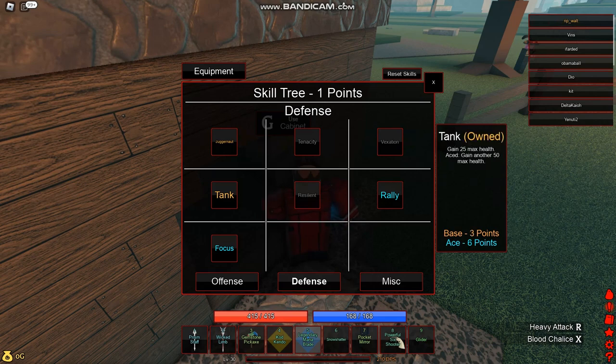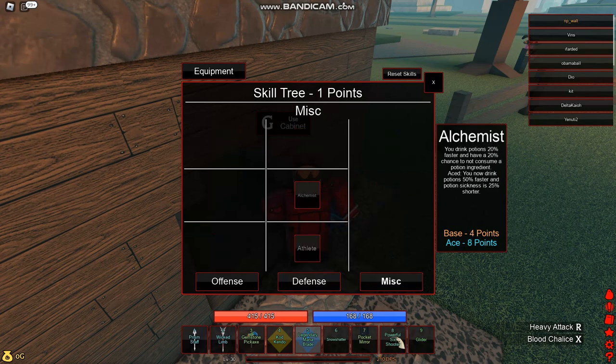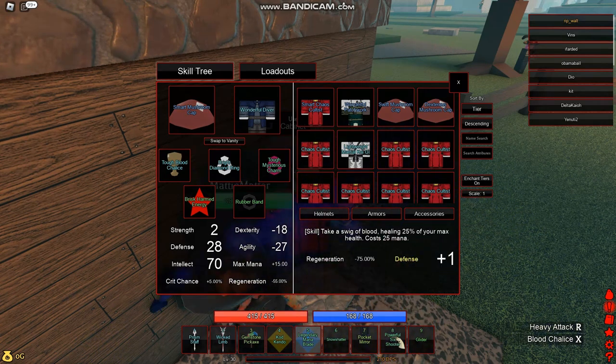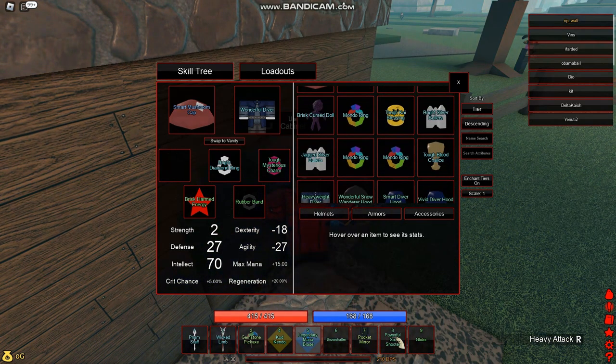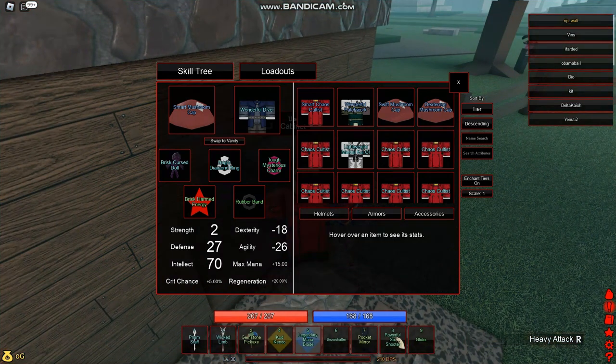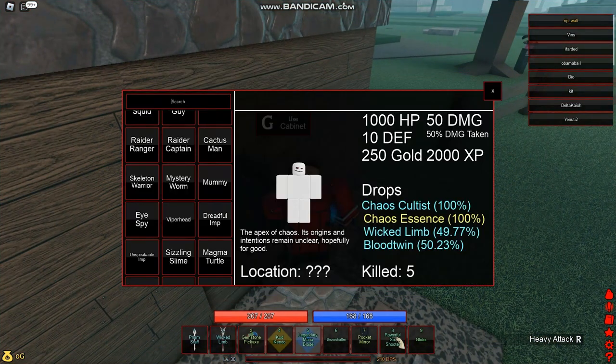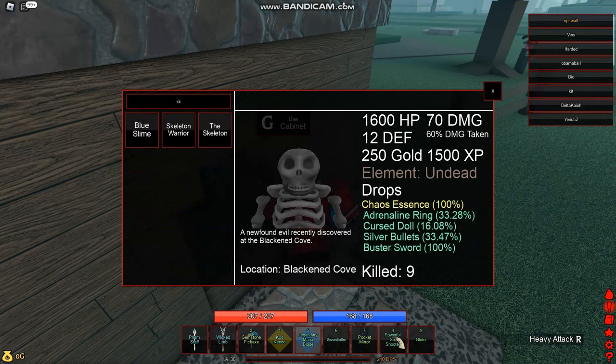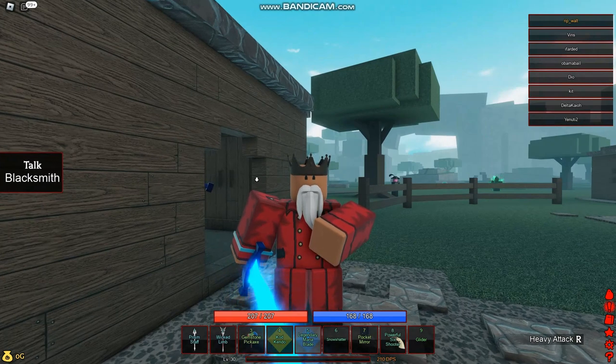The skills for this build would be: Rude Ace, Juggernaut, Tank Based, Focus Ace, and Rallying. If the boss or enemy you're fighting doesn't do that much damage, you're gonna replace the blood chalice with the cursed doll — this is obtained by killing the skeleton.